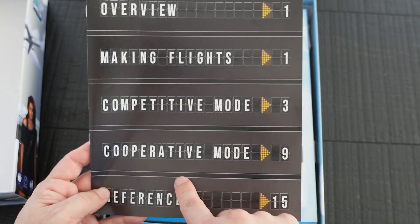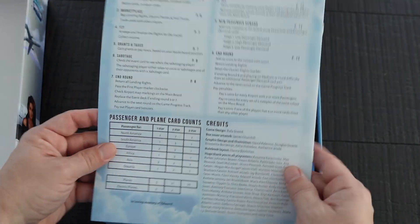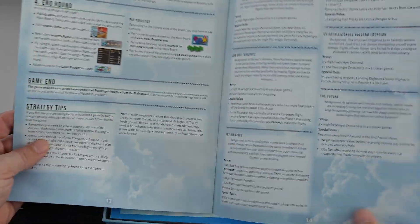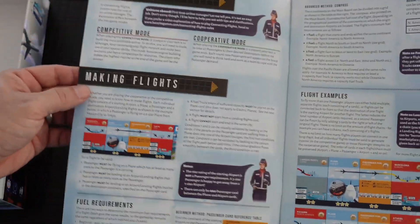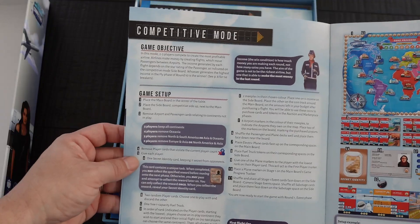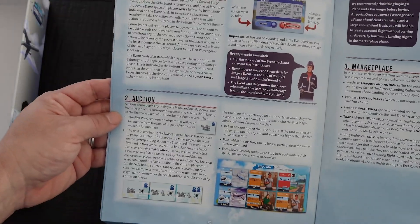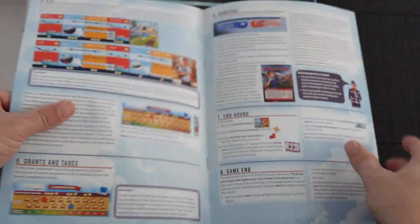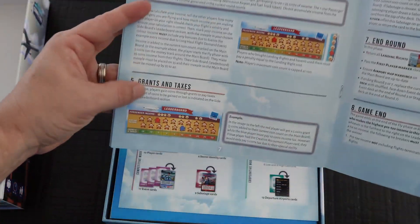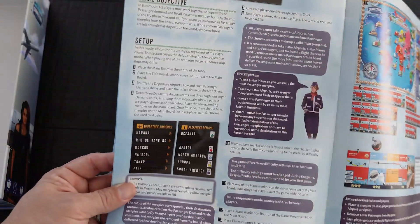The rulebook — I love the front cover of it, reminiscent of old-school flight information boards. We're looking at 14 pages covering an overview, making flights, flight examples, competitive mode, game structure, events, auctions, marketplace, flight setup, taxes, sabotage, end round, and how the game ends. And this is the cooperative mode section as well.